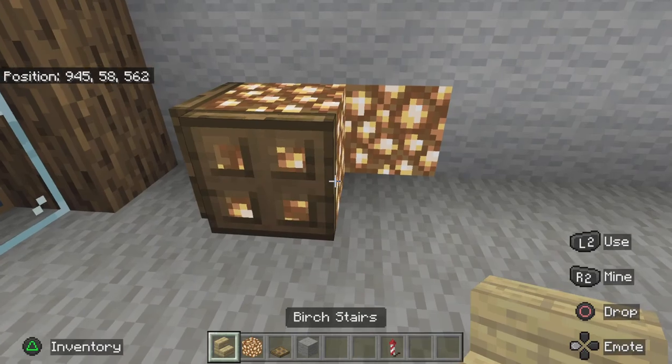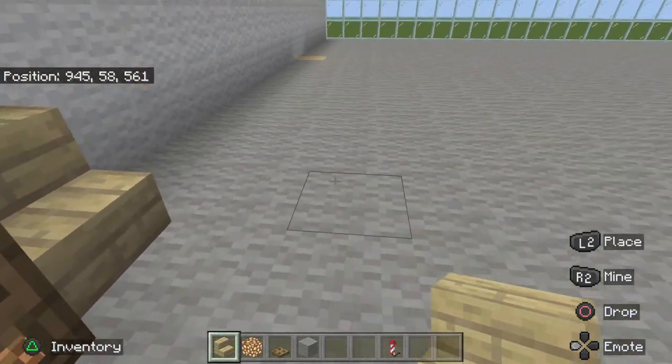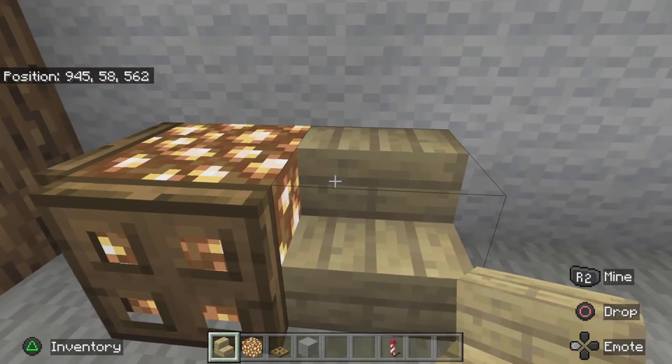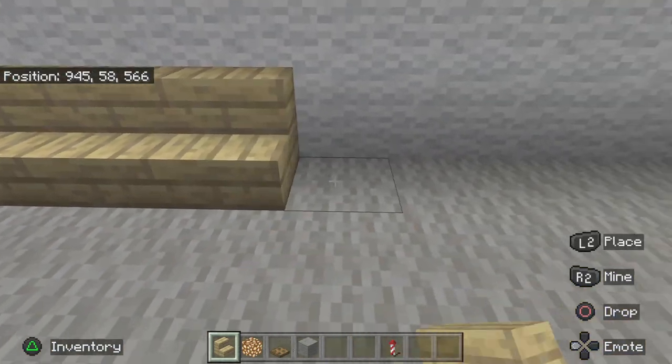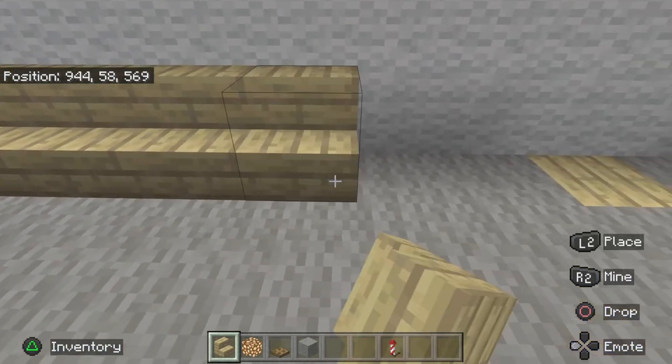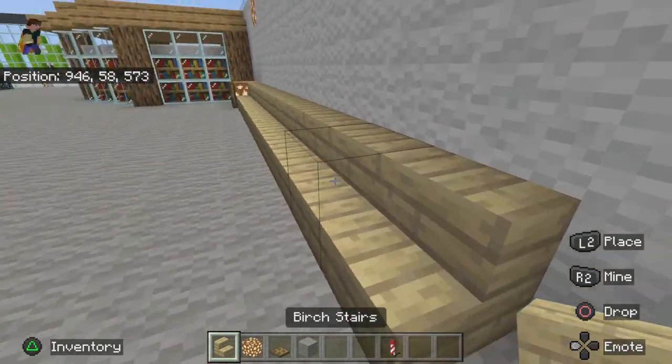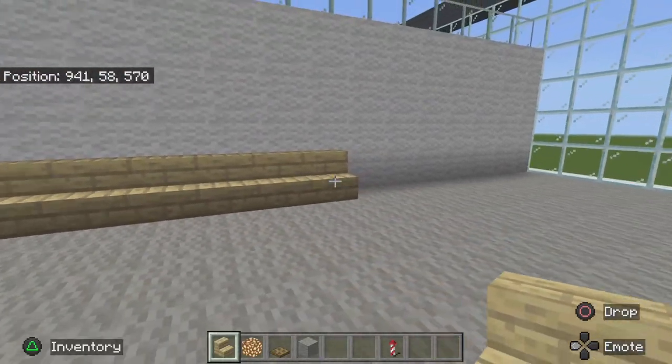Then what we want to do is have stairs facing outwards, and they want to go along for eleven blocks — and that is your cutoff. So they want to go eleven, and that is your cutoff.